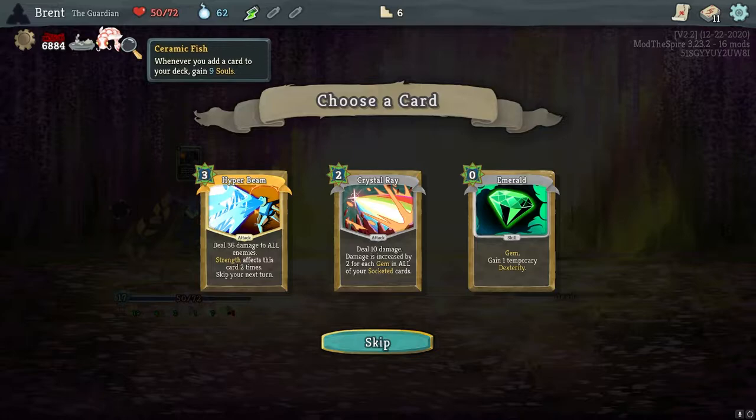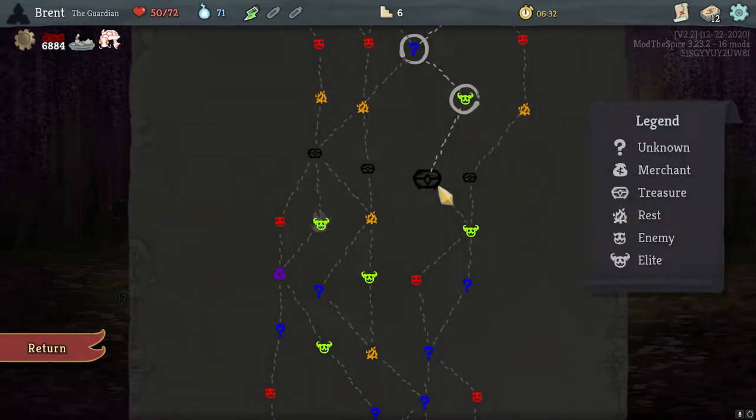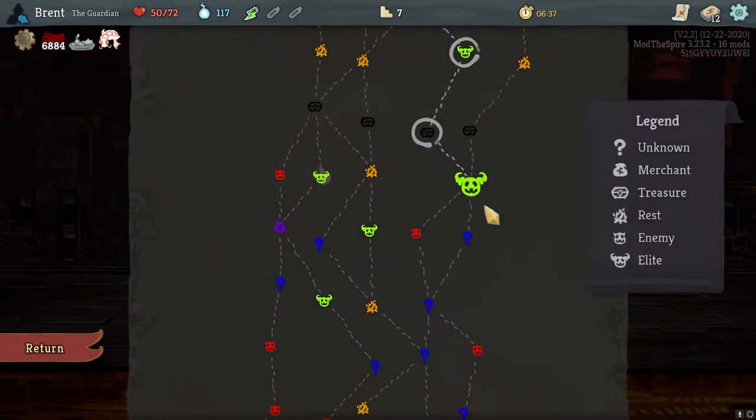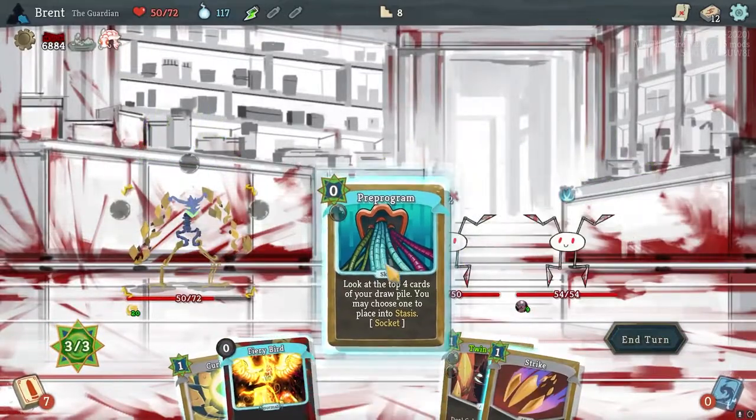Also Ceramic Fish — it's early enough where this could matter. Overall, Hyper Beam seems pretty good. I don't think we'll have the strength to make it crazy. But I don't feel like we're going to add a lot of gems. And if we do get some strength gain, it could be really good. I don't have Sapphire Key — but here, Hyper Beam would be great.